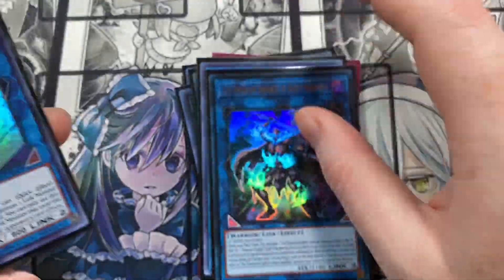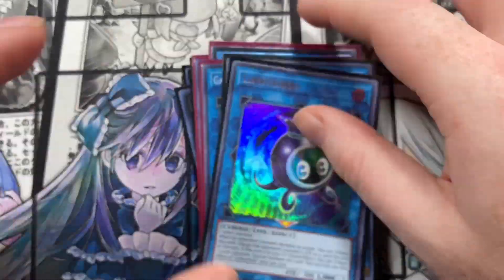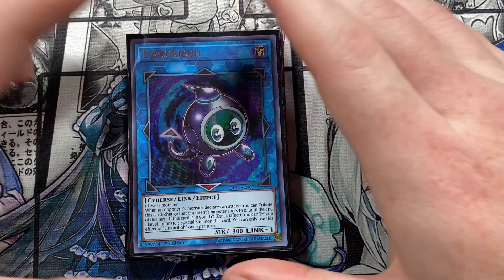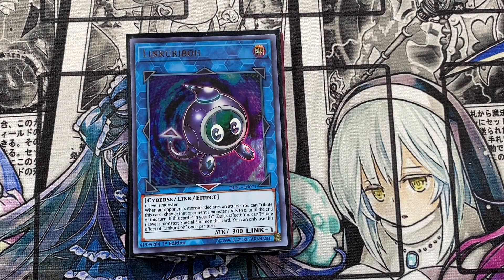That's it for the deck profile! Orcust has always been one of my favorite archetypes to play. When I saw Phantom Knights Blue Boy got off the banlist, I figured let's see what Orcust is talking about now, especially with Gear Suit helping turbo things out. I hope you enjoyed this video. If you haven't subscribed yet, go ahead and do that, hit the bell to join the notification team, and give it a thumbs up if you liked it. Thanks for watching — I'll see you in the next video!